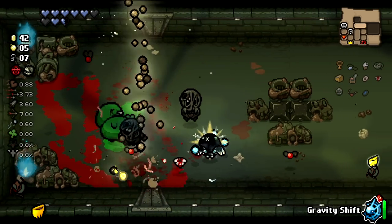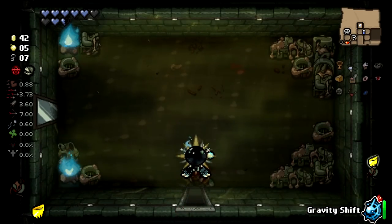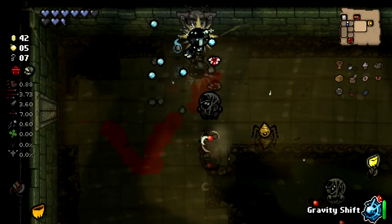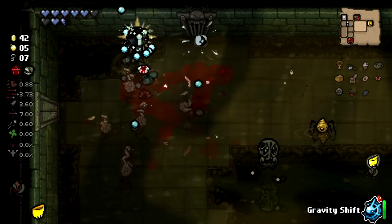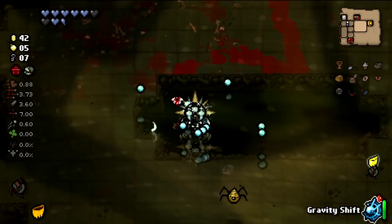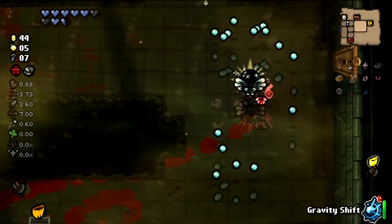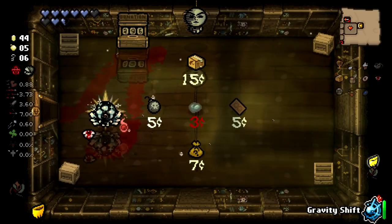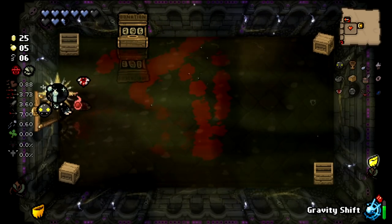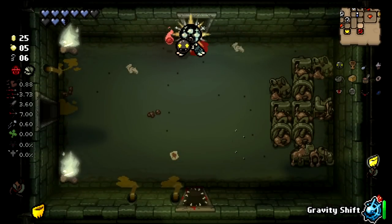The human brain sucks sometimes, especially as a creator when you're going through a weird time on your channel. The main reason why my channel is in a weird spot is because the algorithm is actually just hating me. I know a lot of creators say that, and you could say 'Tyler, it's because for a month you didn't upload Isaac.' And to an extent, you're right.